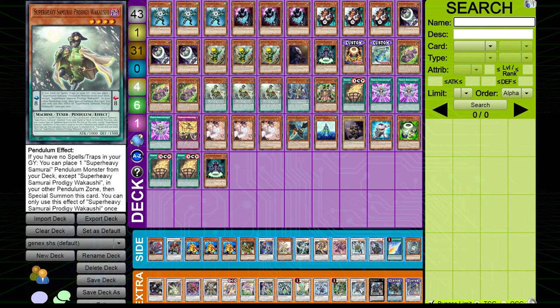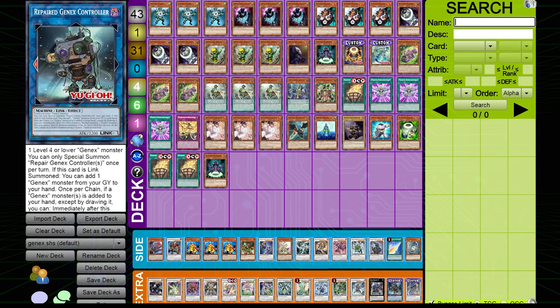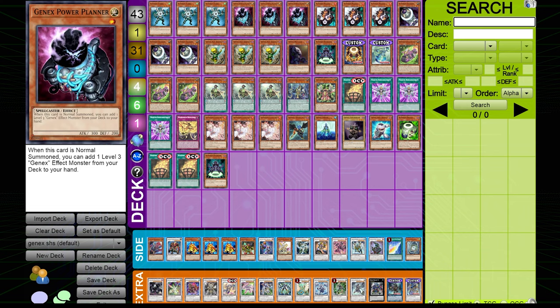The way it might have played before, you might have had to use utter engines and stuff. Now the Gen-X engine by itself is really capable because of this one card — this one link-one. We're only playing one copy of it because you only need one copy; you're going to go off so hard that you don't need to play more than one.